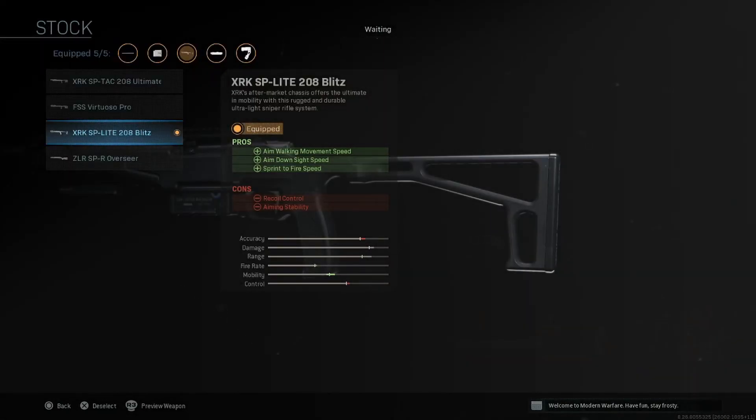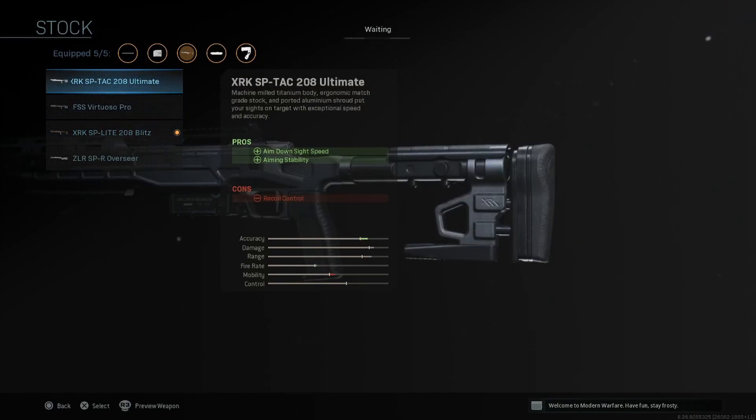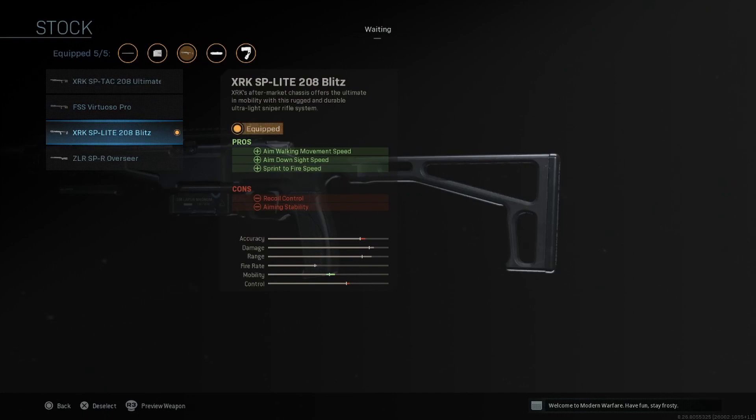These stocks are pretty much all new and just for this weapon. We have the Ultimate, which is going to be ADS and aiming stability. Then you have the Pro, which is going to be recoil control and aiming walking movement speed. You have the Blitz, which is sprint to fire speed, ADS speed, and aim walking movement speed — which seems like it will be the best stock for this.